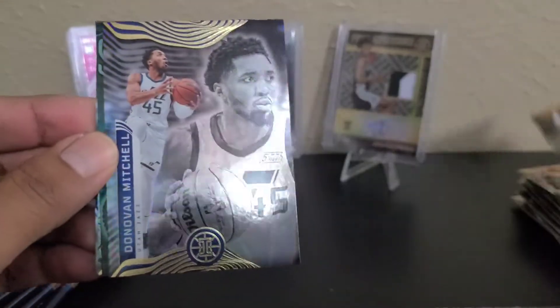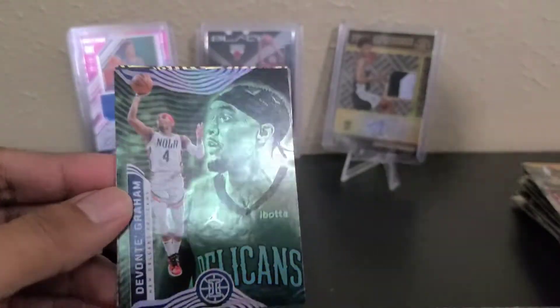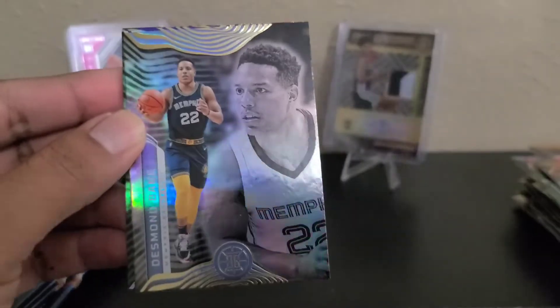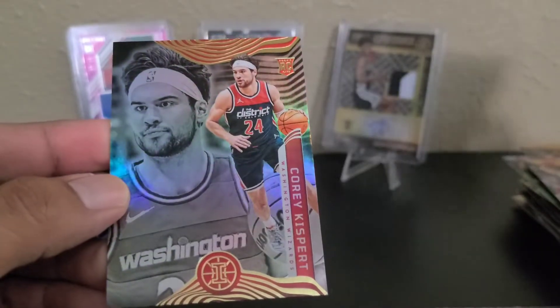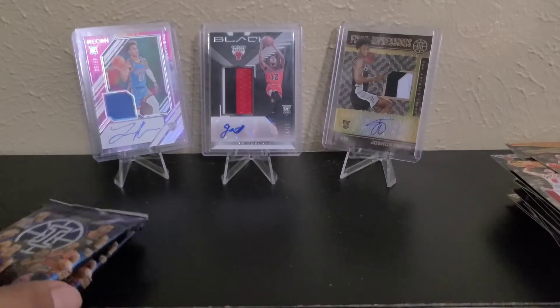Starting box three from the back: Fred VanVleet, Porter, Donovan Mitchell, and here's a Teal — Pelicans, Devontae Graham. Kawhi Leonard — he's back this year. Cameron Thomas. Aaron Gordon. Desmond Bain. Zach LaVine. This one's actually not bad — Chris Duarte on the Emerald. And Chuck. Corey Kispert — I thought that was Alperen.